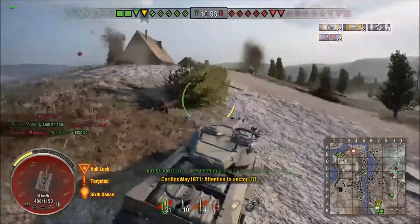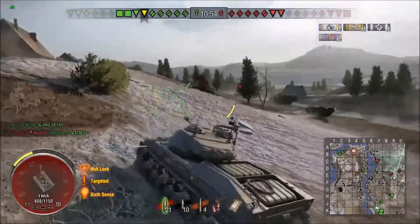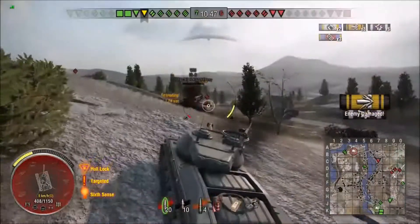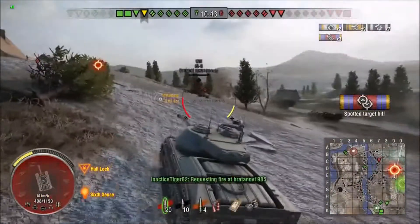He's being pushed on the left side but he notices it. That guy is more interested in the medium tank to his right. And Carlito's got to be careful because that Fatherland could potentially ruin his day — he's got a 122mm gun.